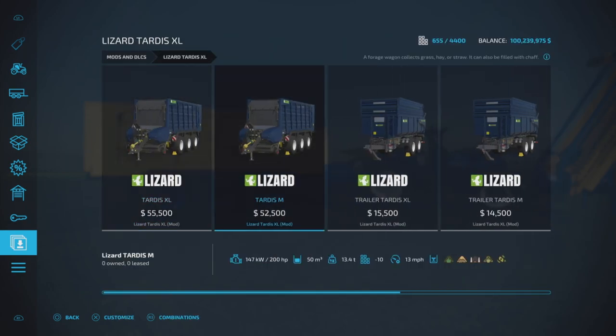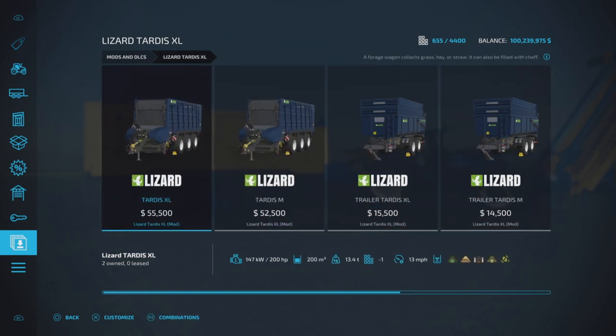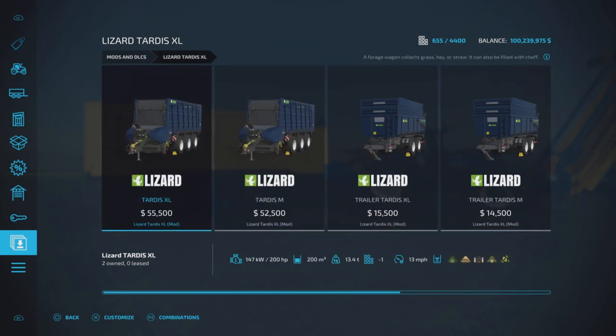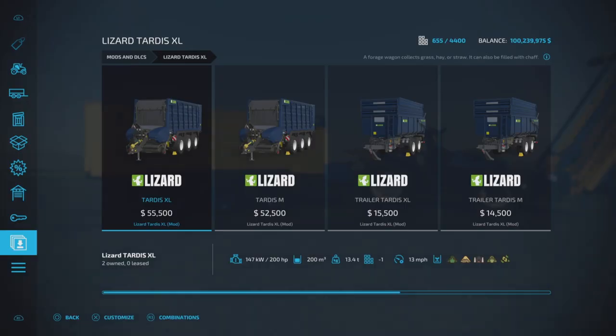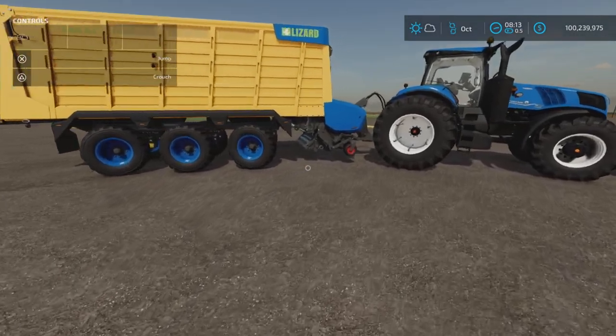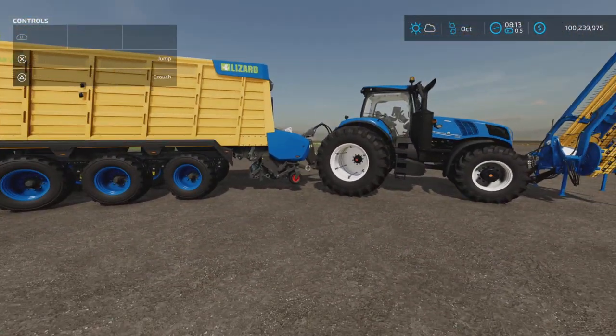It comes with a forage pickup wagon, a forage wagon trailer, and a liquid tank. In this demonstration we're using the 200-liter expanded capacity version with the now four-meter pickup, which is very important.